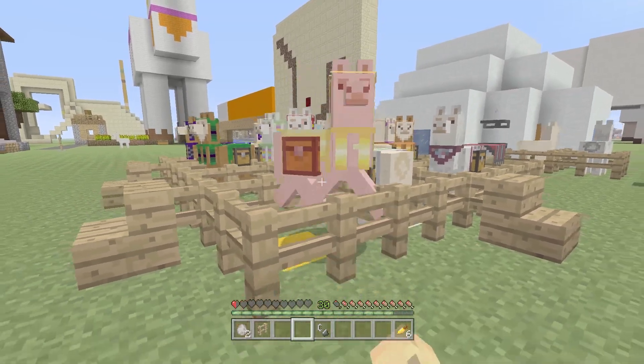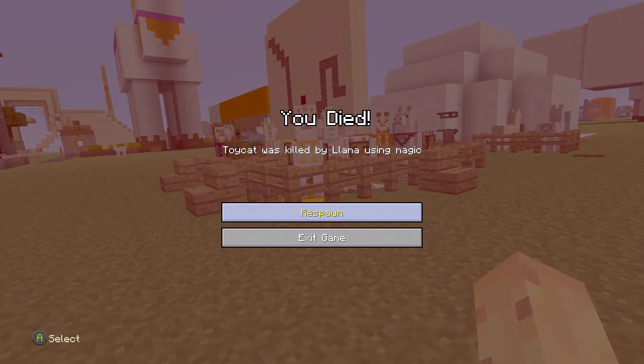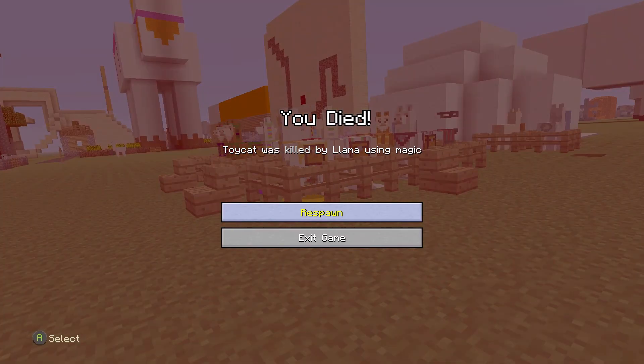It actually counts as magic in the game, and as you're gonna see right here, it gives you a brand new death message: 'was killed by llama using magic.' That's right — llamas are officially magic. It's confirmed. We've seen it. That's all you need to know about llamas.